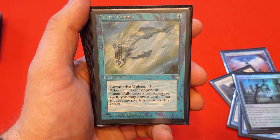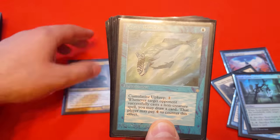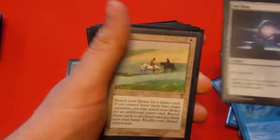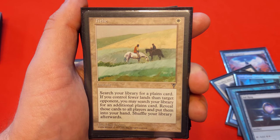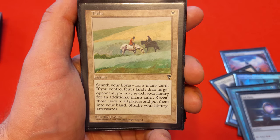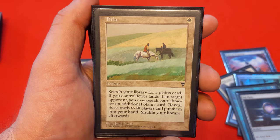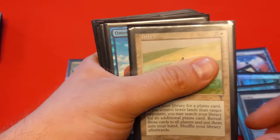Mystic Remora is a really synergistic card here — cumulative upkeep doesn't really matter if you're blinking it every turn. I'd love to just pay 1 mana each turn and keep drawing cards with it. Sol Ring obviously accelerates, especially into the 2 mana for Brago. Tithe is so good — if you're running white, run Tithe. Search your library for a Plains card, and if you have fewer lands than a target opponent, you search for another Plains, getting them into your hand. It doesn't specify basic Plains, so there are many fetchable targets. You can go first, play a land, wait, and on your next turn easily get the two-for-one.